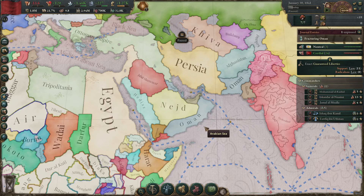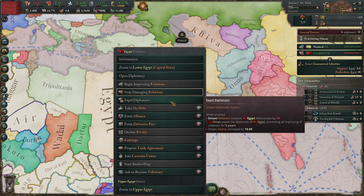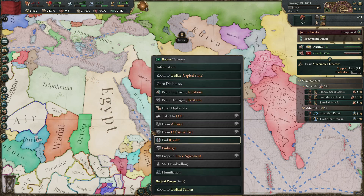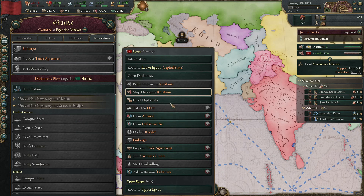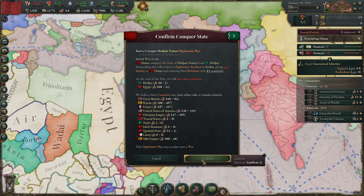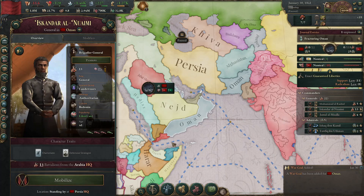Alright, I think we are about ready to start messing with Egypt. Unfortunately I accidentally raised our relations with Egypt a little bit too high, so maybe we should just expel their diplomats. Let's see how much infamy we would get from conquering Hejaz and Yemen - yeah, I think we can afford that. So we'll just expel their diplomats, and this way we can declare a conquered state war on Hejaz. If we didn't do that, then we would have to declare a humiliate war on Hejaz and then we can only add one conquered state afterwards. Not quite sure why it is that way, but it just is.